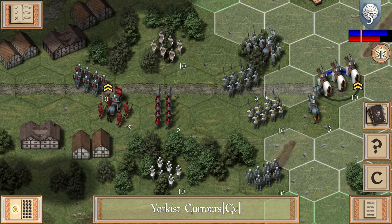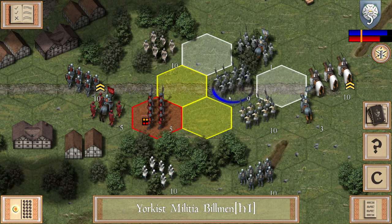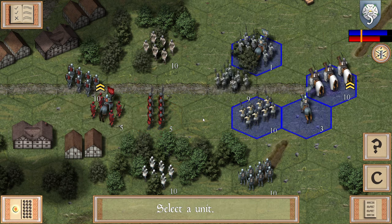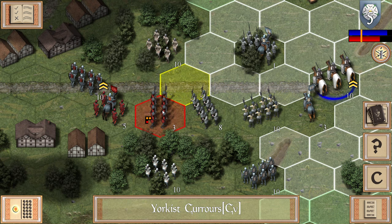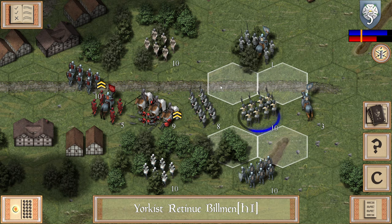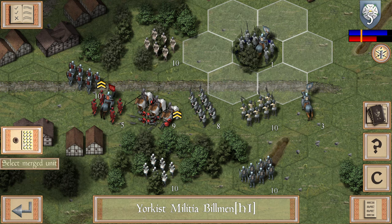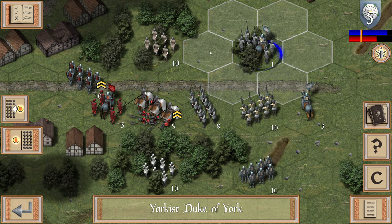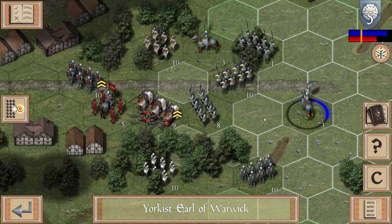Do that - better than nothing. Charge into them from this angle. Good, I am making progress here. You disengage from this unit - that unit is not really that strong anymore. Somebody should join this cav charge. Too late. Earl of Warwick towards the frontlines - there, you disengage from this man.